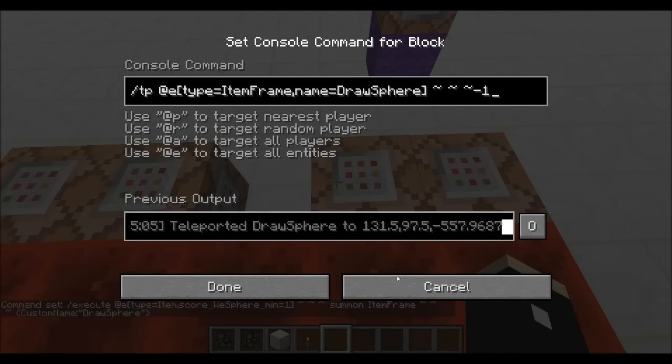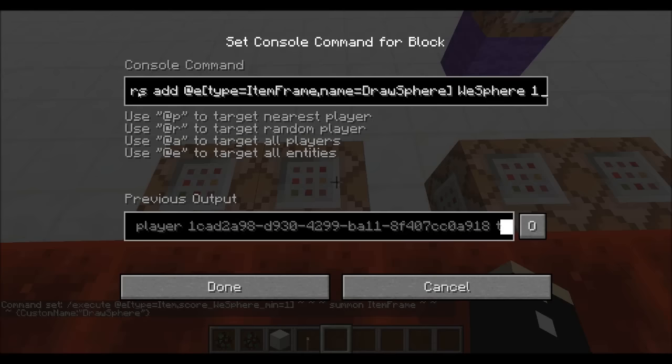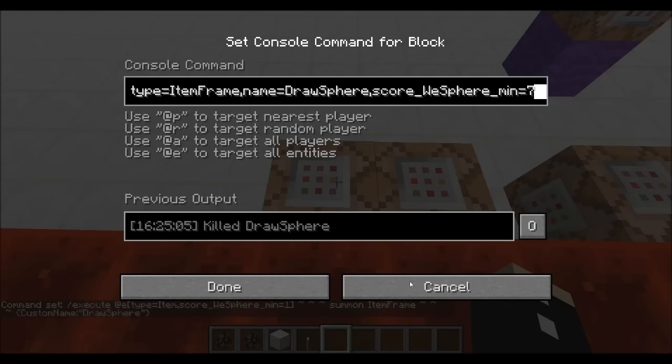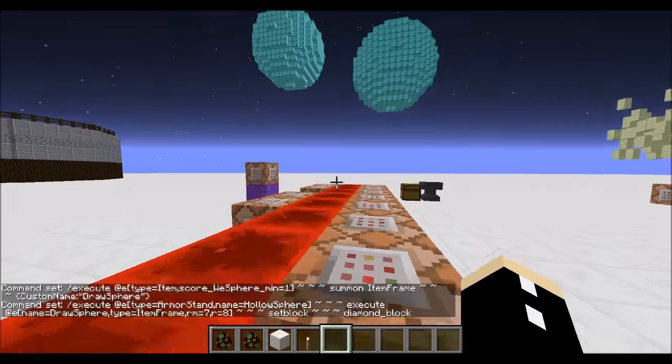Then what happens is it teleports the item frame towards the sphere, adds a score to it, and kills it when it reaches a certain score. And of course there's the setblock part, which goes just outside a radius of 7, within a radius of 8 — and that's all there is to it.